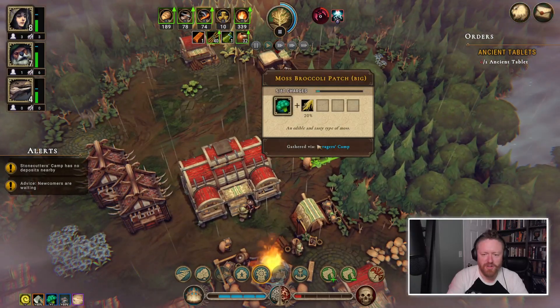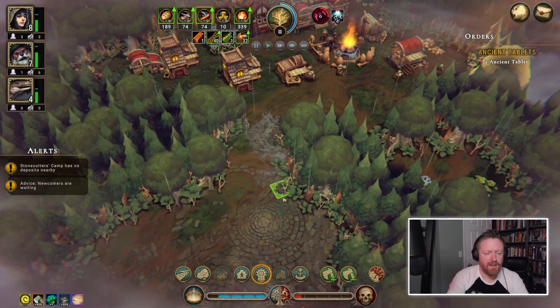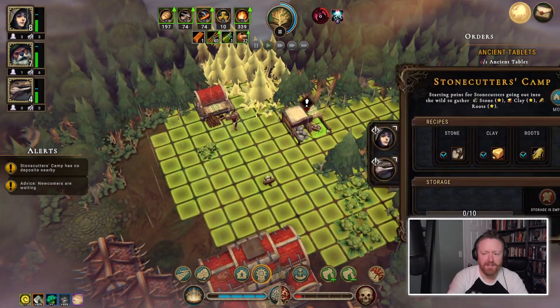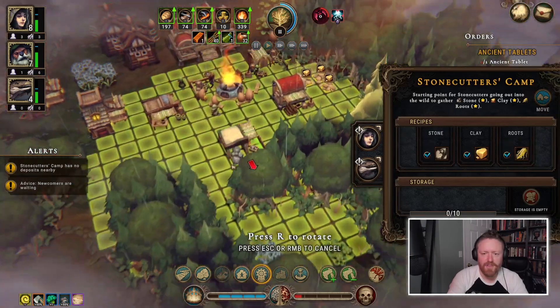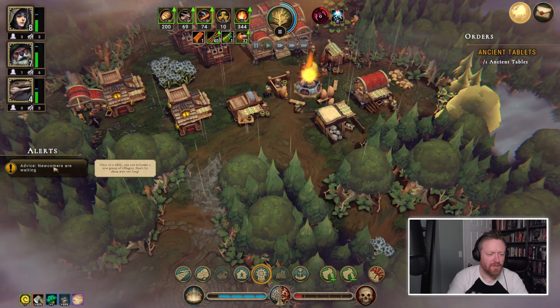How is this forager's camp doing? It's finding lots of food over here. The stonecutter's camp has no deposits — let's move it over here so it can reach that clay.